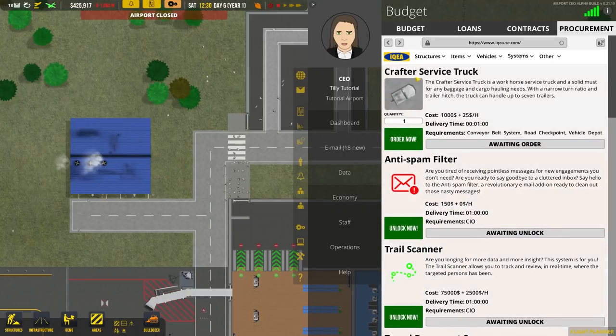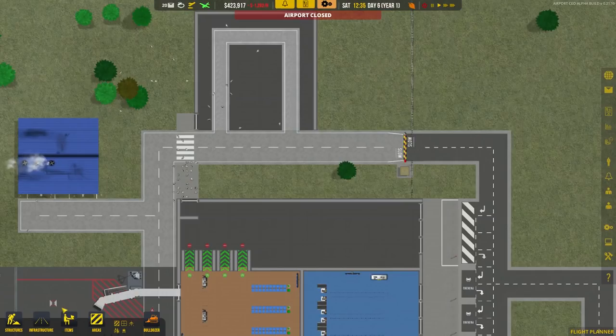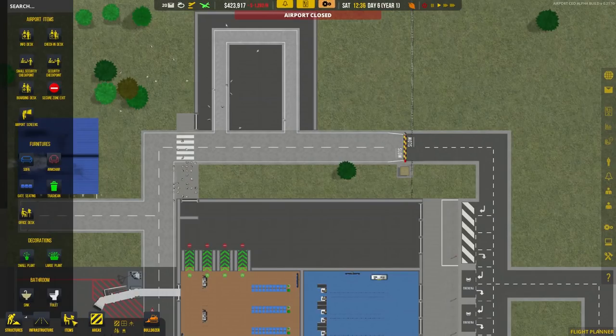The first thing we can do now is scroll to the top and order a crafter service truck. We've got the conveyor belt system, the road checkpoint, and the vehicle depot available. Let's change the quantity to two and order two of those. Time is paused, so as soon as we move time on they'll arrive — they appear very quickly. Two little crafter service trucks will show up.